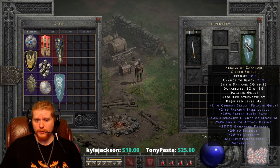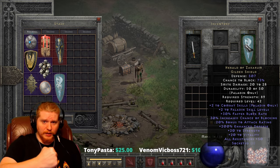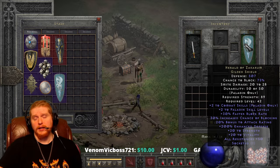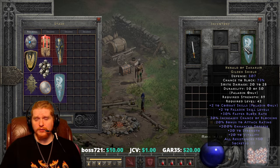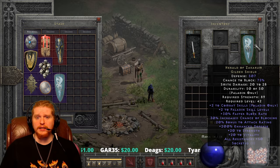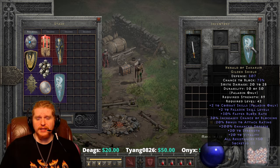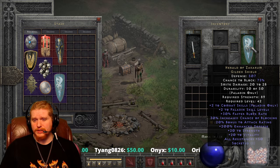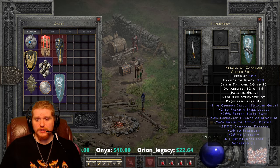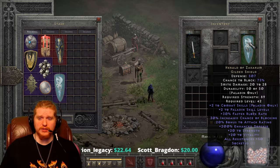We've got 30% faster block rate, which is very good because it means that when you actually block something, your animation plays quicker and you can block again faster. On a Paladin you can get your blocking down to one frame, which is absolutely amazing and definitely worth it. We also have a 30% increased chance of blocking, so the total block chance on this shield is essentially 82%, which is above the 75% cap.